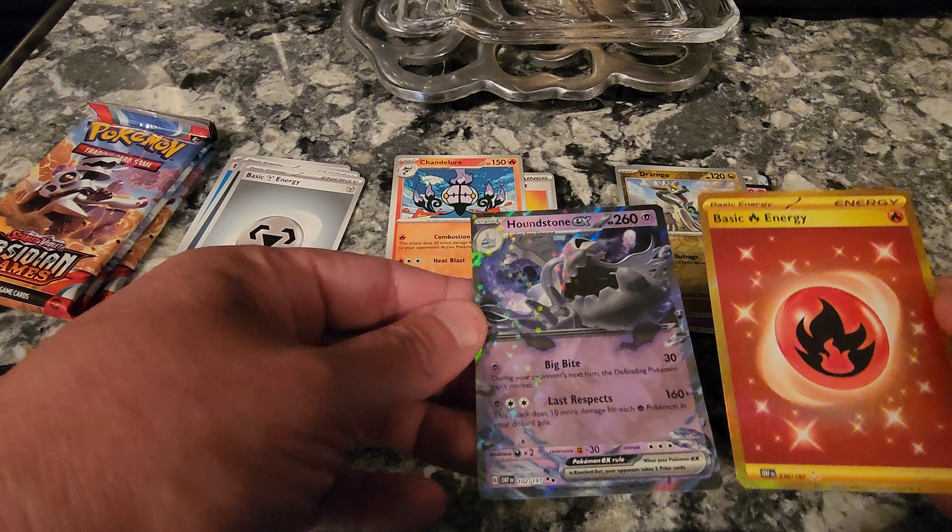That's cool, that's really cool. Quick recap: we got both of the dual Houndstones — that's crazy. Houndstones, Swablu, Klefki, Cetitan, Scizor, Espeon, Greta Trainer, Team Star Grunt, Temple, the gold Basic Energy which is a hyper rare, Drampa, Togekiss, Pawmot Cap, Rockruff — and I have no idea how rare that Ingredient EX is but that's cool, that's really cool.